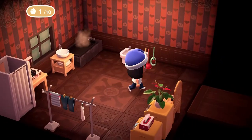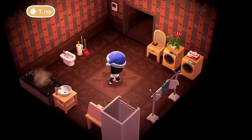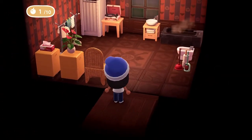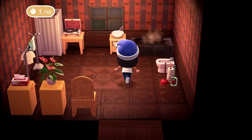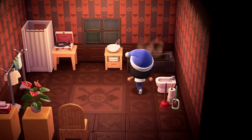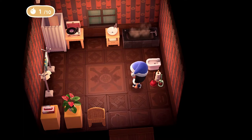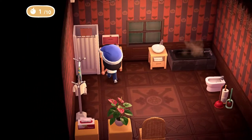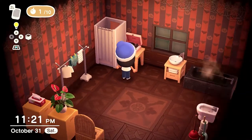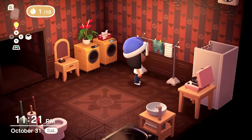This bathroom is like what you'd have in a normal bathroom, except normally people have a separate laundry room, but in this case I have my laundry mixed in with my bathroom. Once you walk in you can see the tub and sink. Going straight, you have a jacuzzi tub, a sink, and a bidet. I do need an actual toilet though. I have this restroom appliances item I just got from Timmy and Tommy, and a table with a pink record player — I pretty much have record players in all of my rooms.